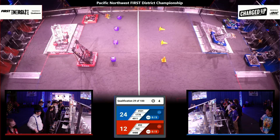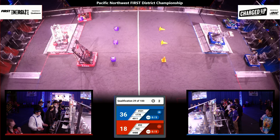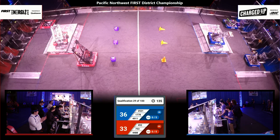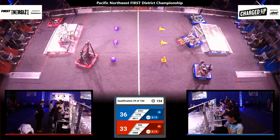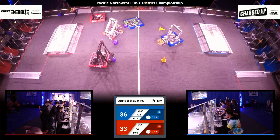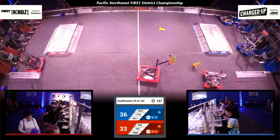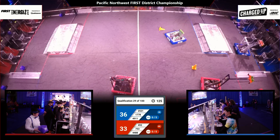We'll see already here over on the Red Alliance side, Shockwave drops off a couple game elements over on the wall and is parked pretty close to that center line and ready to go when drivers take the helm. One member of each alliance parked up on the charge platforms there, that being Titan Robotics and Team CERT, and now we'll get rolling here with drivers at control.